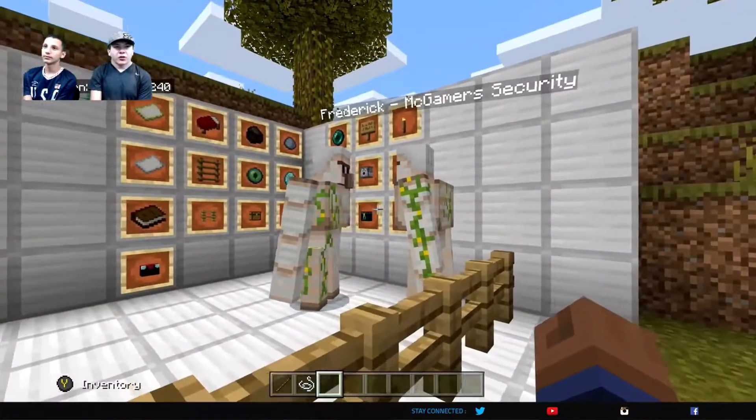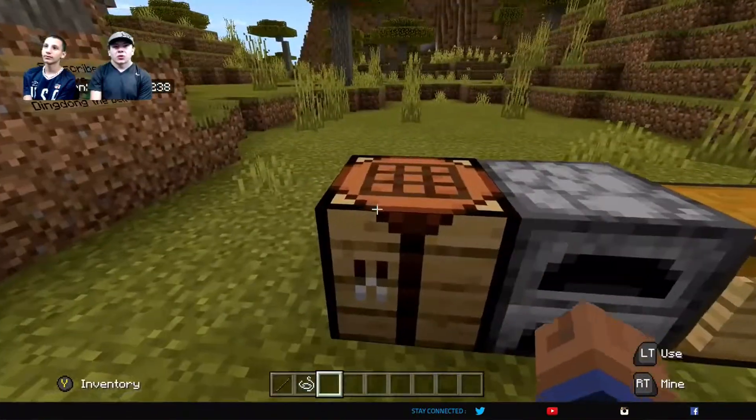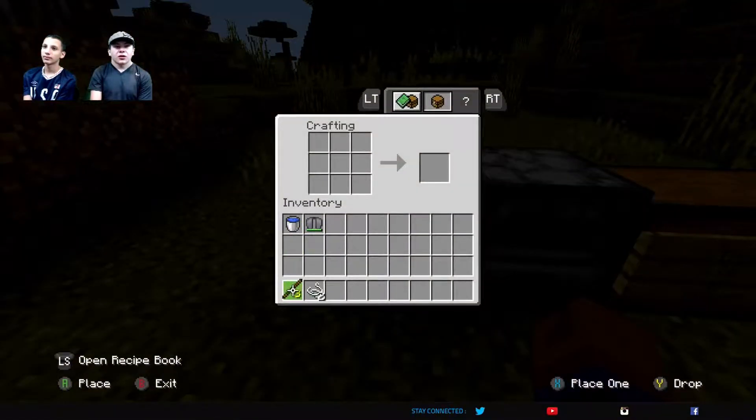We're going to say goodbye to Frederick and our new friend Billy Joe. We're going to go to this craft table right here.